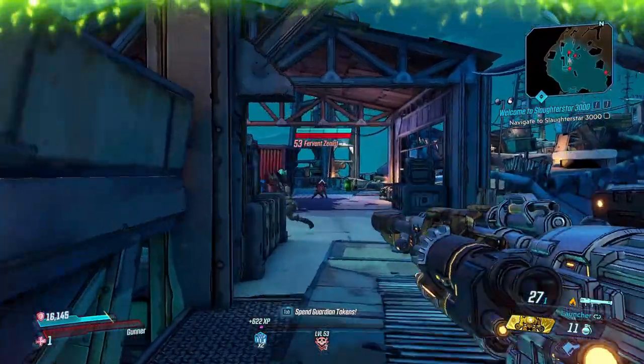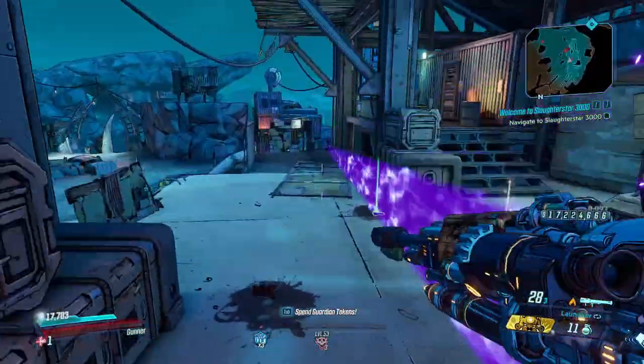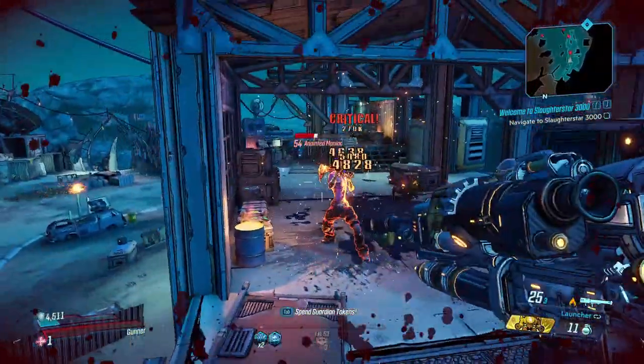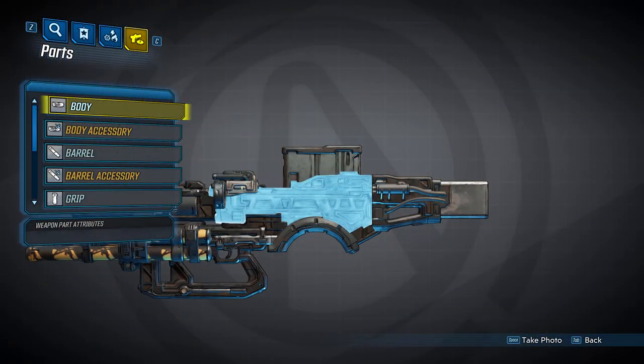But they can still hit pretty hard, and they do have some pretty cool underbarrel attachments that they can spawn with. So we're going to look at every single non-legendary Vladoff heavy weapon part, and we're going to start off by taking a look at the body of the gun. The body is going to be the same on all Vladoff heavy weapons, and here's what it looks like.